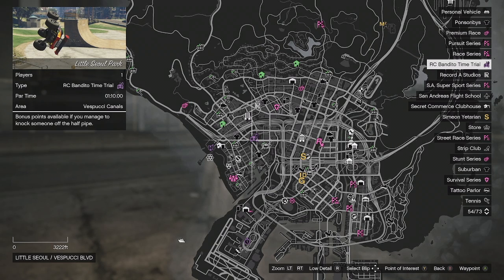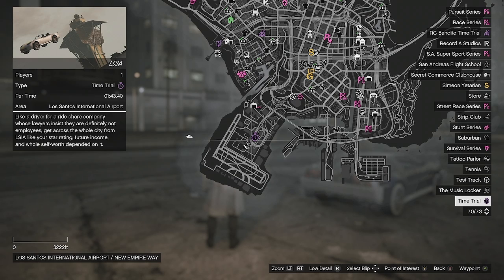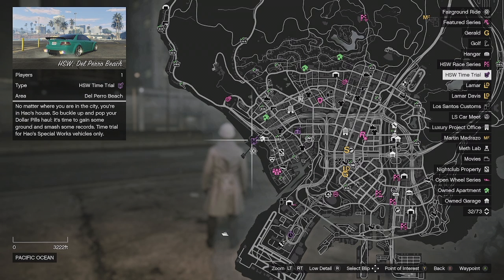Now for our time trials this week, we have Little Seal Park for the Bandito, LSA Normal, and then the HSW for Delpera Beach.